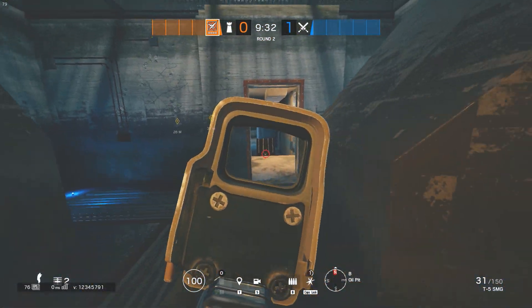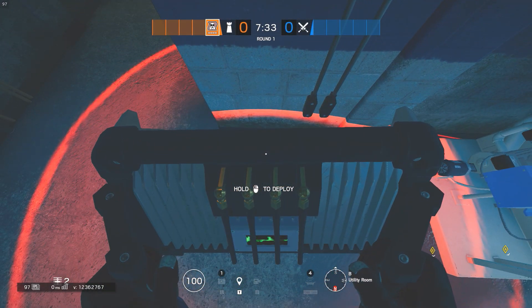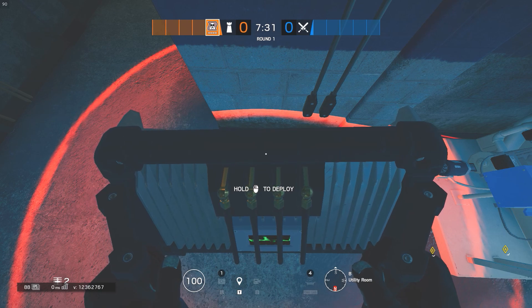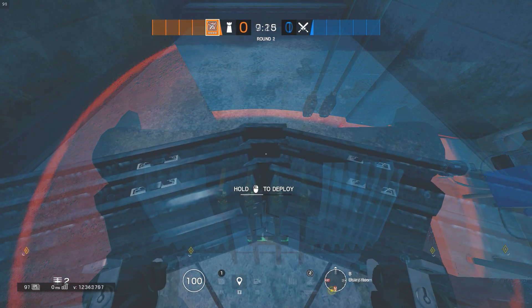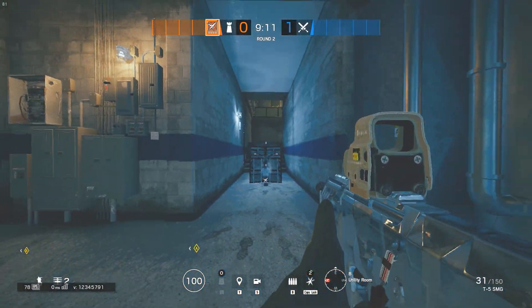With this setup, you will force attackers to waste their explosions onto it. As you can see, if you put it on the side, the whole hallway in blue will not be jammed. One more similar place can be found in another hallway, but be aware of the hatch.